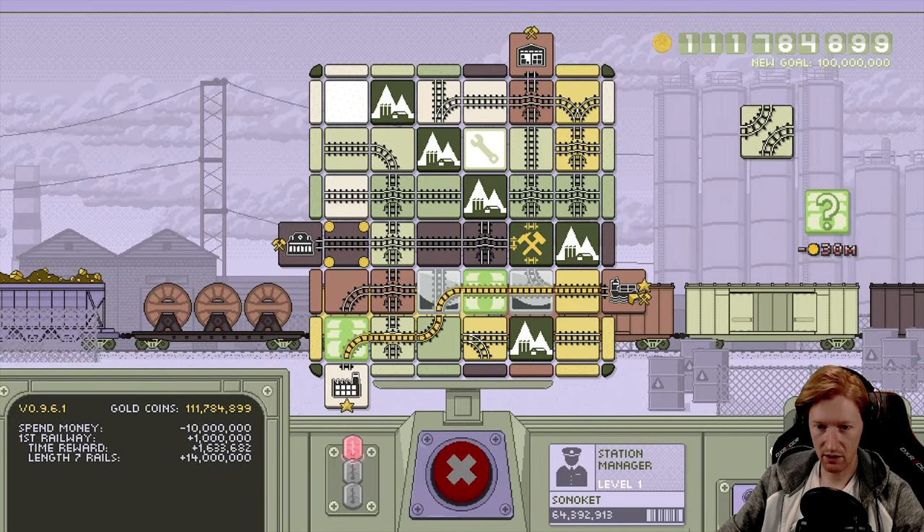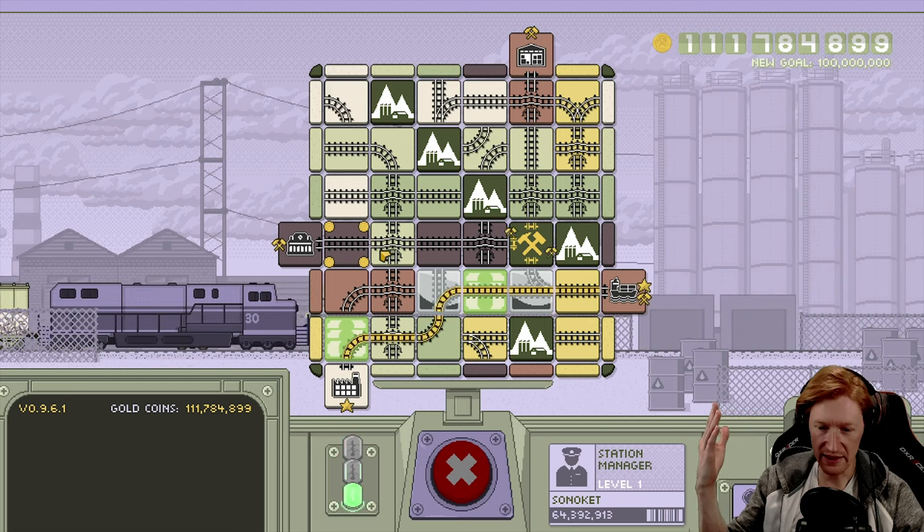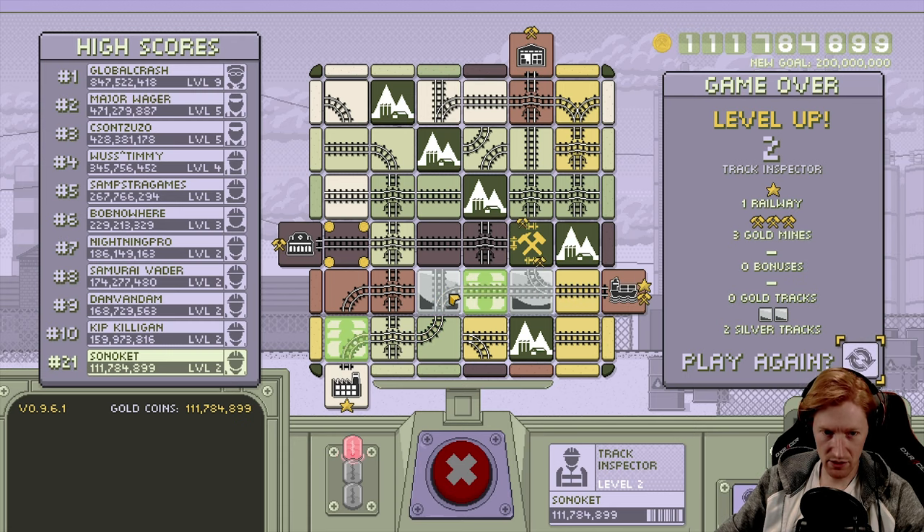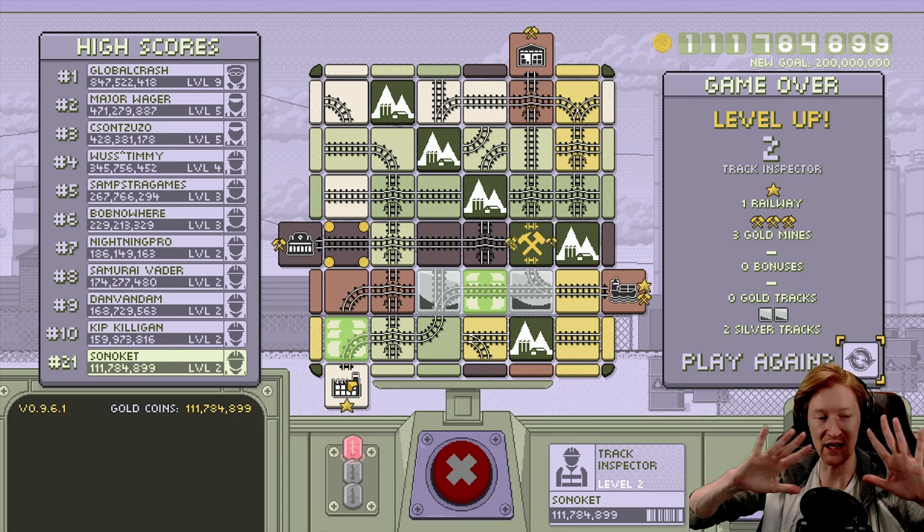Wait, what about the railroad going this way — are these all connected? That had to have counted. One railway, two silver tracks. Did that not count? I feel like that didn't actually count. Two silver tracks, zero gold tracks — what does that mean? Oh, oh — this is the color of the actual tiles! If you connect all gold — star! One railway, three gold mines. Okay, I don't entirely get it. I think they need more of a tutorial.